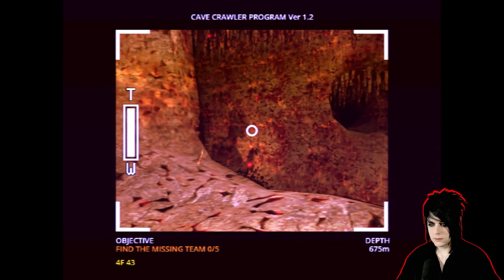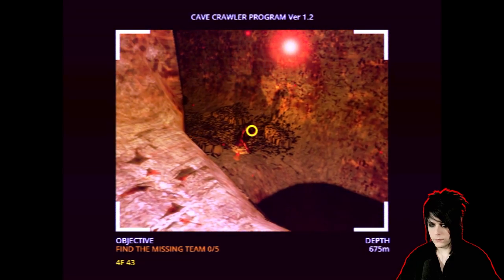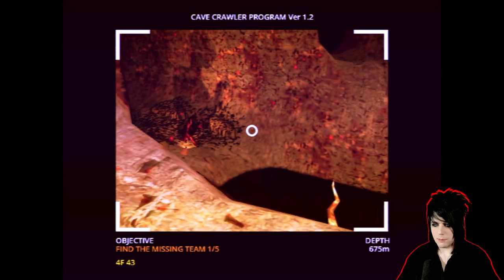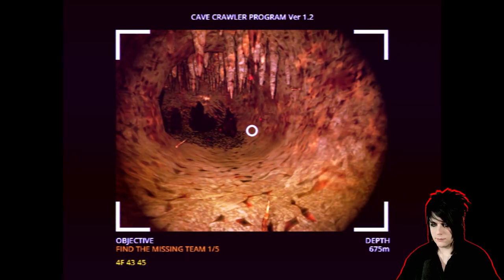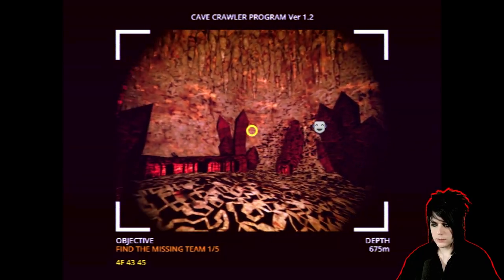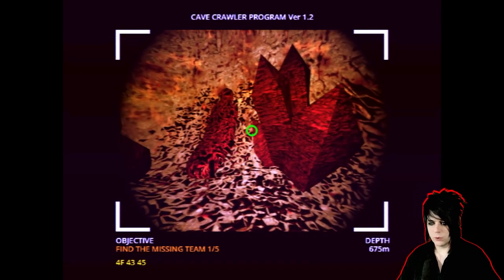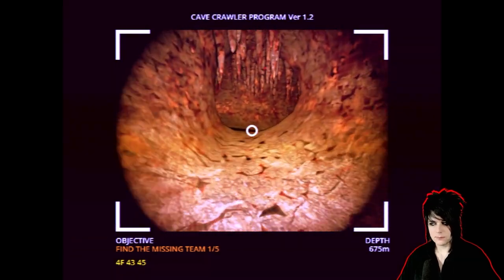Oh, what is that? Wait, wait, wait — what is this? I found a crystal. But I'm trying to find a missing team member — I'm finding crystals. Wait, the team members are crystallized! I have a couple of other readings on my objective. Motion detected — somewhere. Let's scan these — these are body bags, more crystallized. There are no bodies left, only crystals. I think we're feeding the cave with bodies in some weird way.